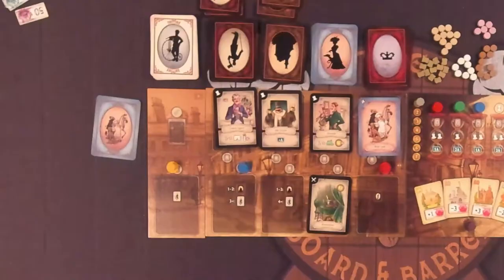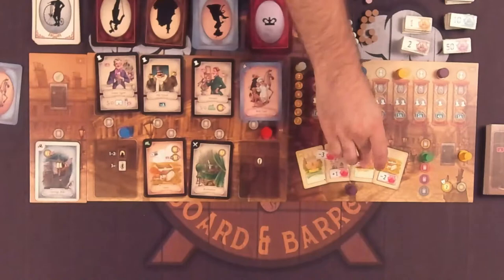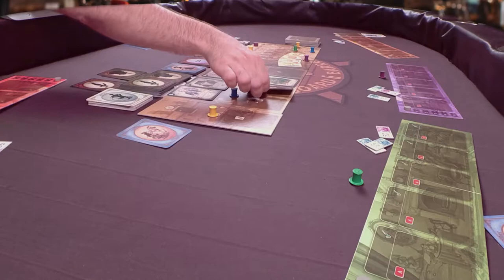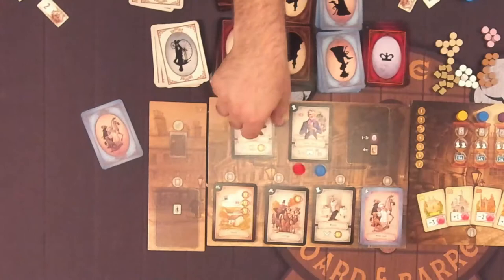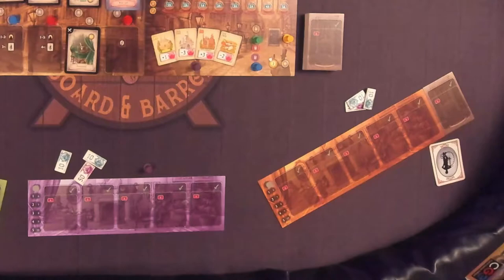You can't place an errand boy on a space that's already occupied. Once everyone has placed their first errand boy, those who chose hourglasses that gave them two errand boys for the round will take turns placing their second in the same order. The errands you can choose include Card Offerings, where you'll take the corresponding card from the card offering board. On the two-to-three player board, two spaces correspond to three cards — the first player takes any, the second chooses one of the two remaining, and the last card can't be taken. Player Board Extensions let you take one of these tiles from the bank and add it to the right side of your player board, giving you space to put down another card. You keep this extension for the rest of the game.